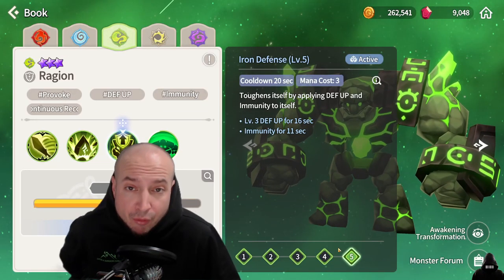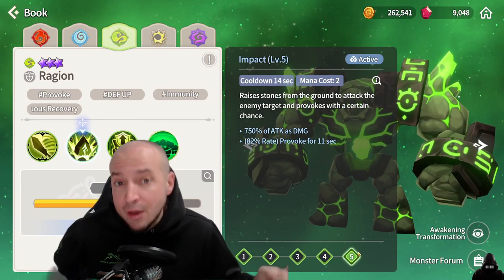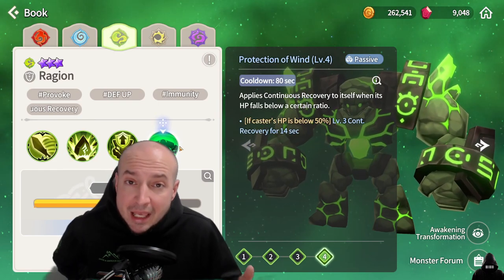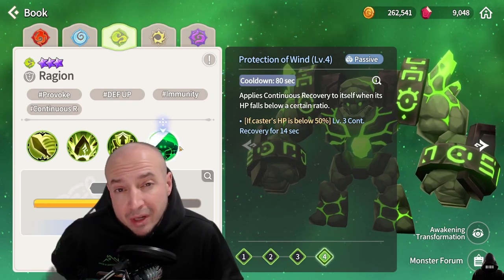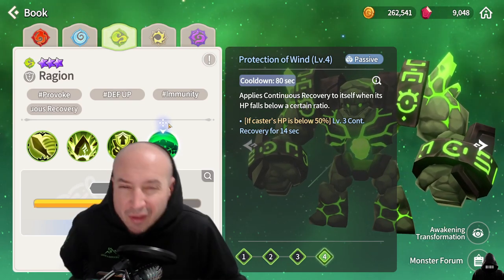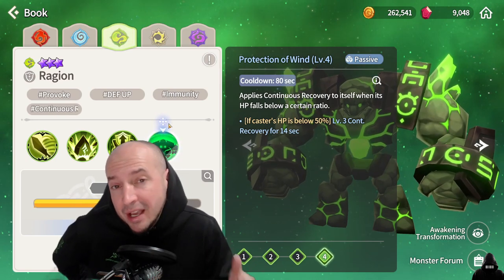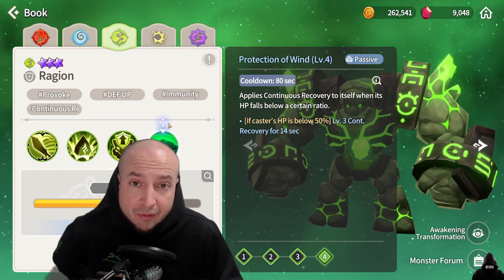His third skill gives him a level 3 defense buff and immunity. His second skill is an AOE provoke. But what makes wind golem so good is when he gets below 50% health he gives himself a level 3 continuous heal over time. If it was a level 1 I'd probably put him second or even third, but because it's a level 3 he definitely gets the top vote for me for golems.